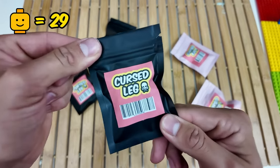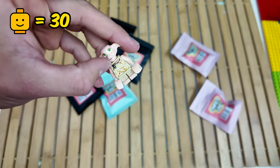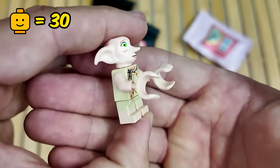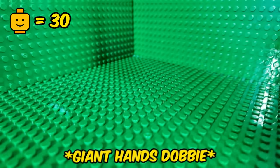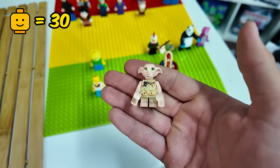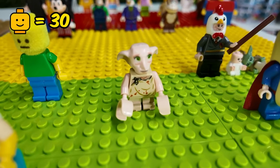Next up, let's open this one right here — I wonder what we're going to get inside. Dobby? Why is Dobby inside of a cursed Lego set? Oh, I can see why now — why has he got giant hands? I don't know why someone would do this to Dobby. Spoiler alert: because Dobby saved Harry Potter, I'm going to rate him not cursed. Those giant hands do not suit him.